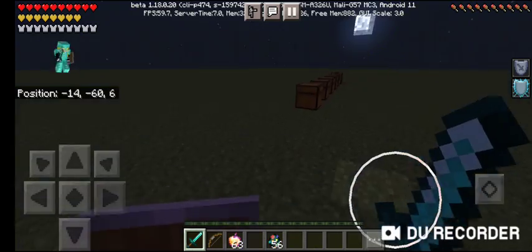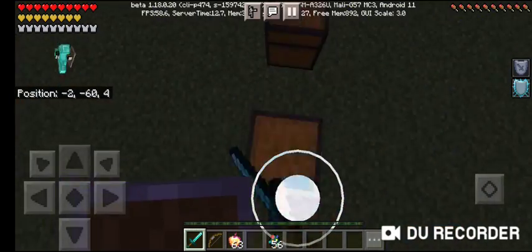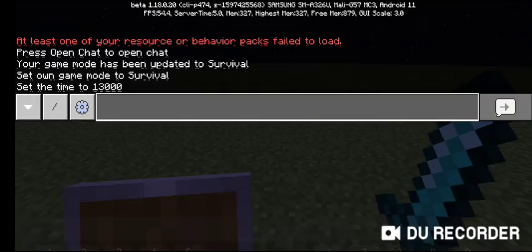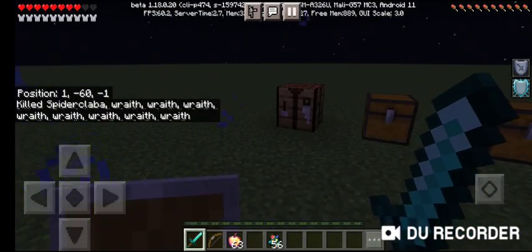The wraiths are kind of broken for now, so there's no real way to kill them properly. Technically, to kill them, I suggest you have to be lucky with it. That's all I got. So I'm just going to do a kill command because I'm not willing to just taunt them all down.